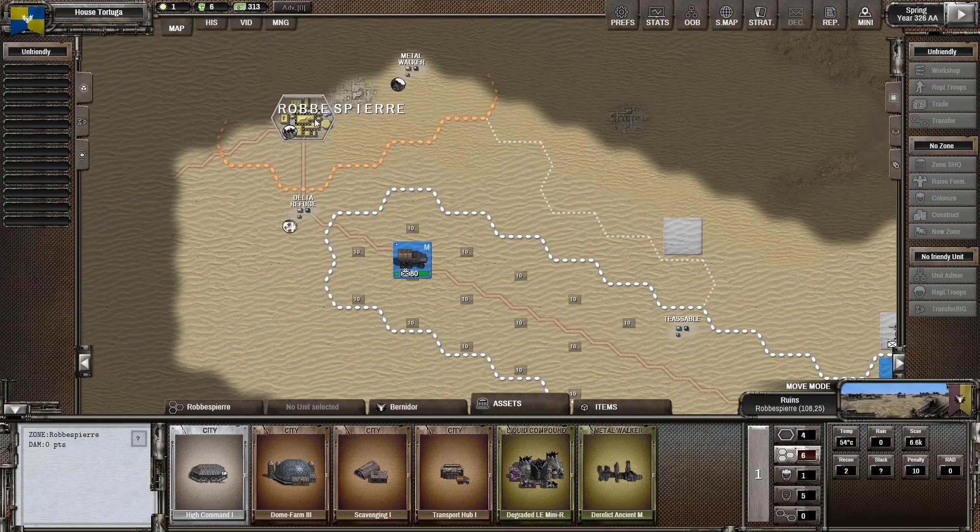If the stars align and everything works out correctly, our storage is 2,200. We are not over storage — we have plenty of storage available if we choose to stockpile more.